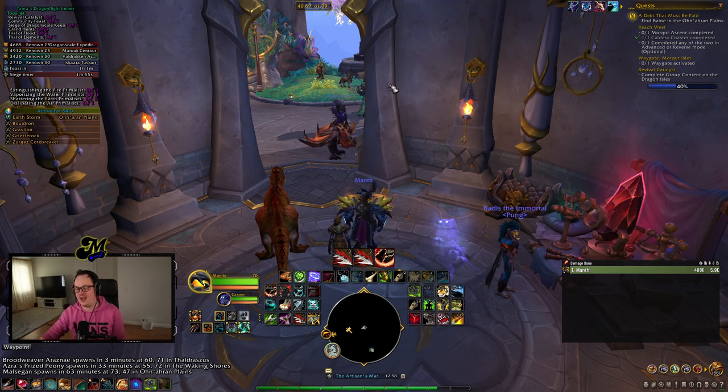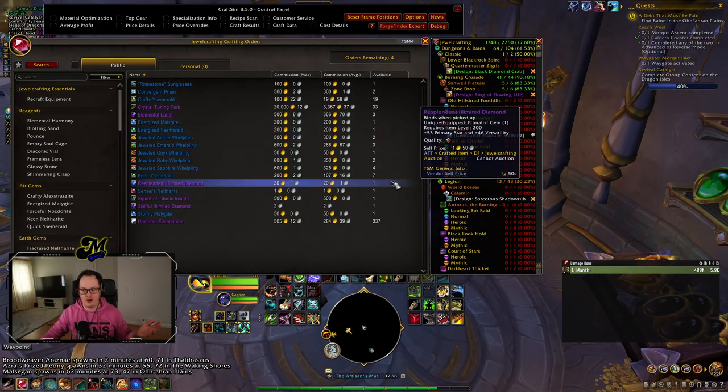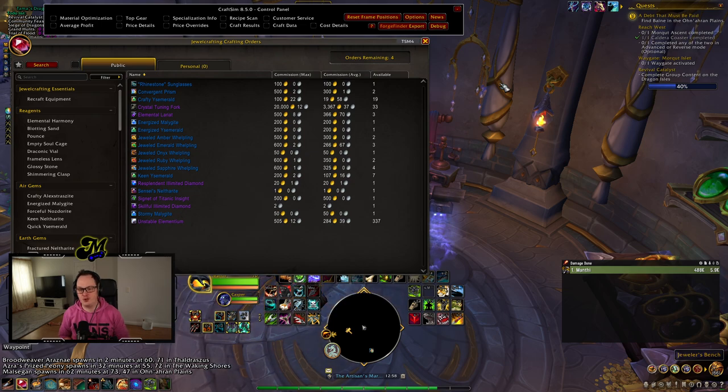Just a quick bit of backstory for those that care: in 10.0.7 they made a slight change to public work orders so that, well, apparently there's lots of them now. If you've taken a look at your crafting order bench for any of your professions, you might be surprised and say, 'Hey, orders at last — why couldn't they have done this at the beginning?' But not everything is quite as it seems. The significant change is that they made it so you can put out a public order without providing any of the materials. This does mean there appears to be a lot more orders than there once was.